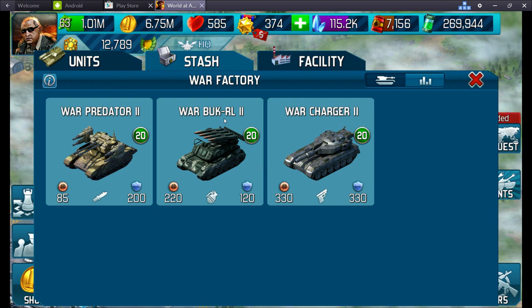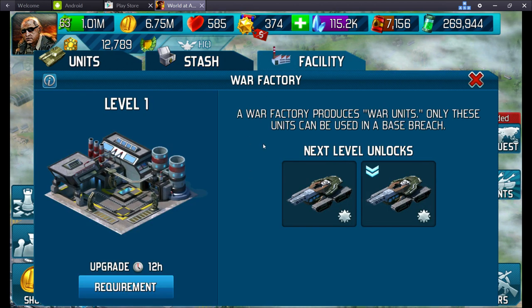In my stash you'll note that so many of these units have changed in value. The book RL at level 2 — I can't remember what it was exactly, but certainly at level 1 it was 200 attack and 500 defence. Now that's dropped down significantly to 220 attack and 120 defence for level 2. This is the actual war factory facility — these breach the bases.